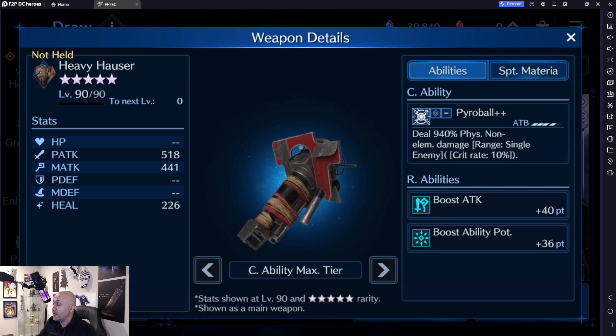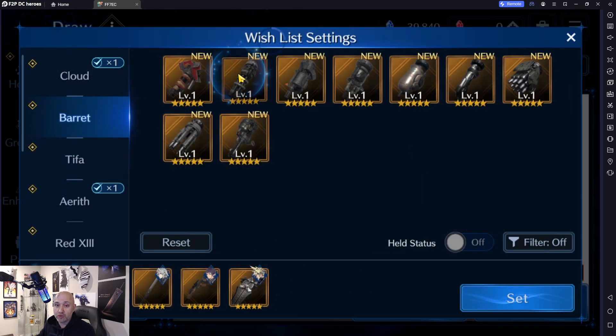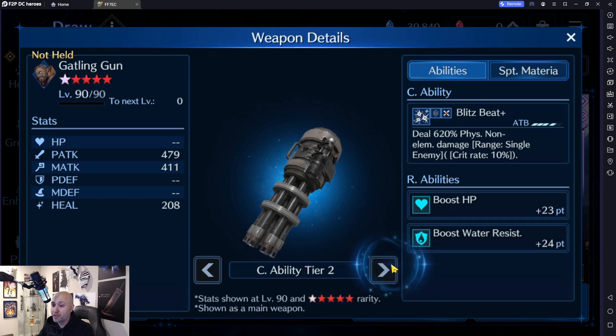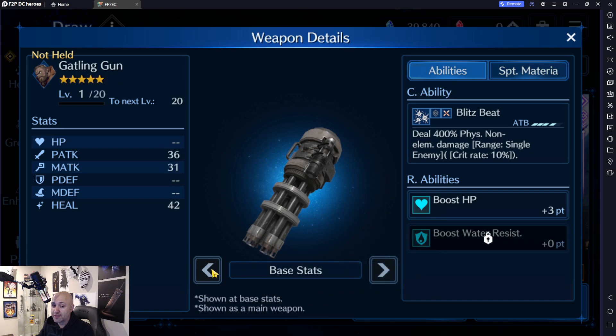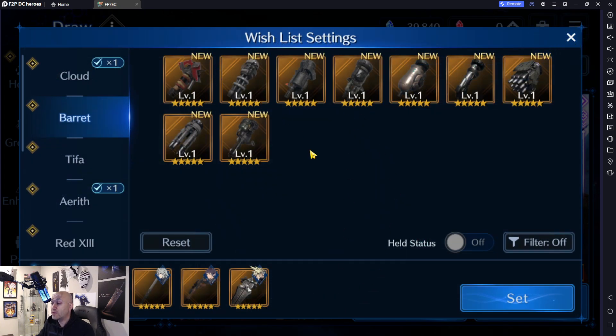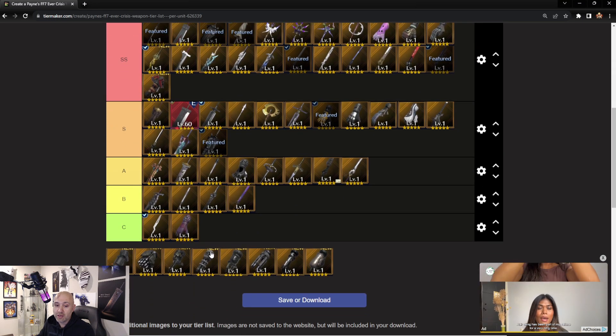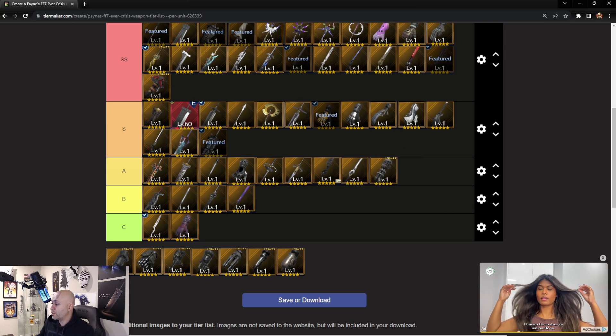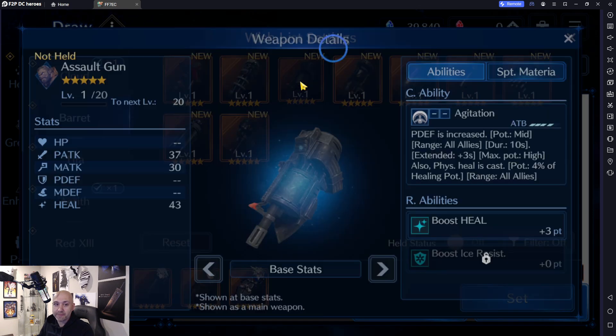Next up is the Gatling Gun, which deals 400 physical non-elemental damage with the ability to crit boost, HP boost, and water resistance. The traits are attack, attack, and physical attack. It's not quite as good — it does go up to 750 in damage but is still probably one of his worst weapons compared to the Hauser. We're going to give this an A.